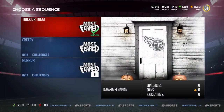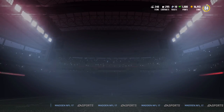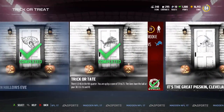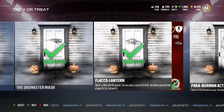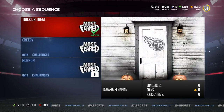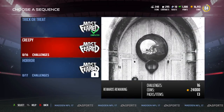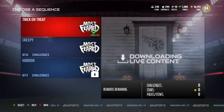The first tier you can do straight up without doing anything special. It has 32 challenges and provides a lot of stuff. The very last reward is an elite Brian Urlacher middle linebacker card, which I'll show you in a second. Then the next tier, called 'Creepy,' has 16 challenges, nets 20,000-24,000 coins, and 13 packs and items.